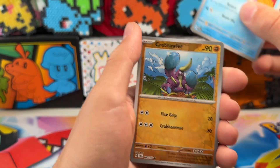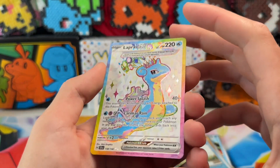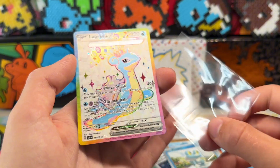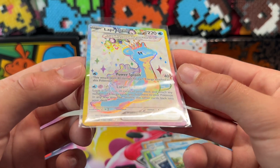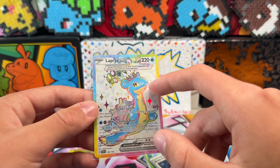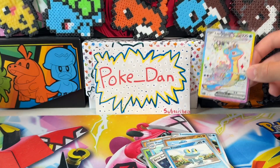Fire, leaf — Masquerain, Birdear, Rhyhorn, Carnivine, Azumarill, Area Zero Under Depths, Lumineon, Crabrawler, Froakie — there we go! Oh my goodness, that card is sick! Lapras EX — are you kidding me! Oh my god, this is one of my chase cards! That is one of the coolest cards I've pulled like all year. Lapras EX full art, that's what I'm talking about — not silver, not rainbow — that is a nice card.